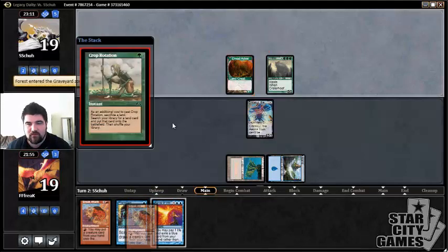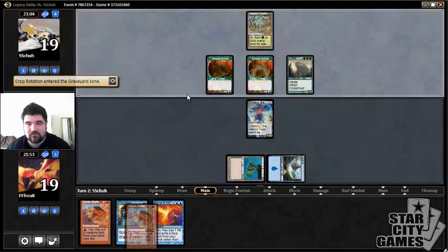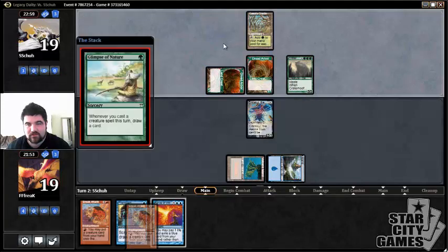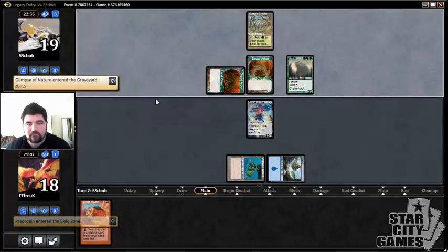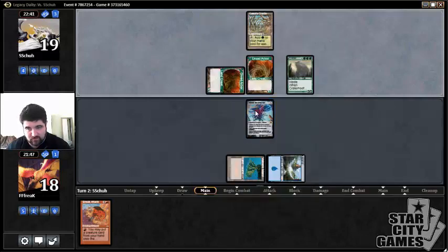Crop Rotation — yeah, we'll let that exist. This is going to give him two mana, maybe into three or four. He's gonna try to combo us out here, but we're just not going to let that happen, mostly because we don't want him to get enough permanents. Odds are he's not going to be able to get that combo to go off anyway, but we want to make sure we just take all his permanents with the annihilate trigger.